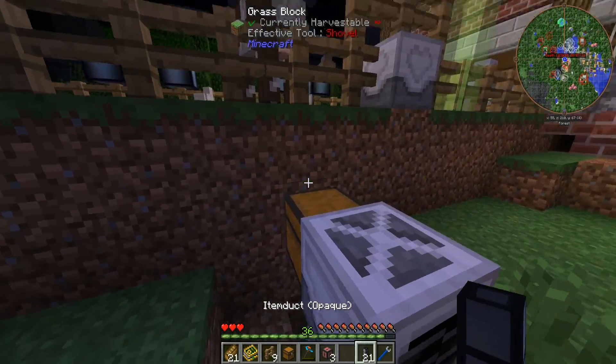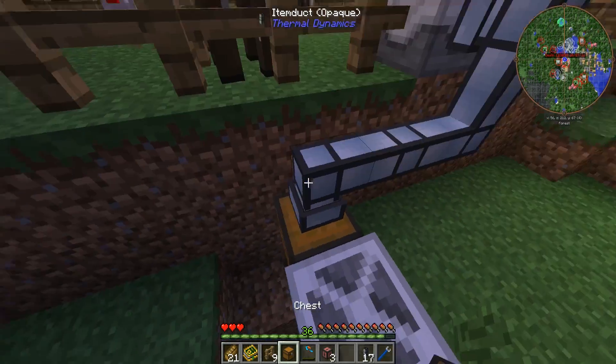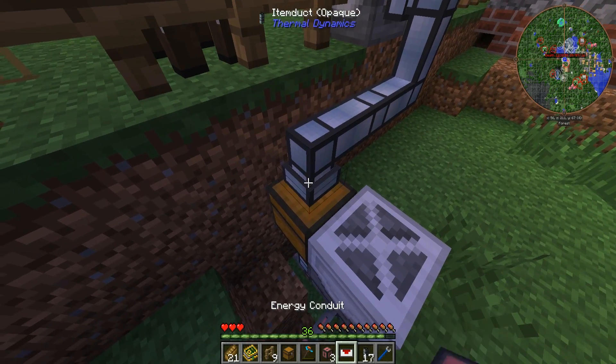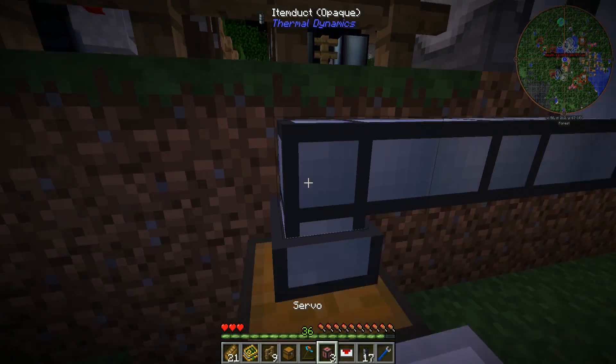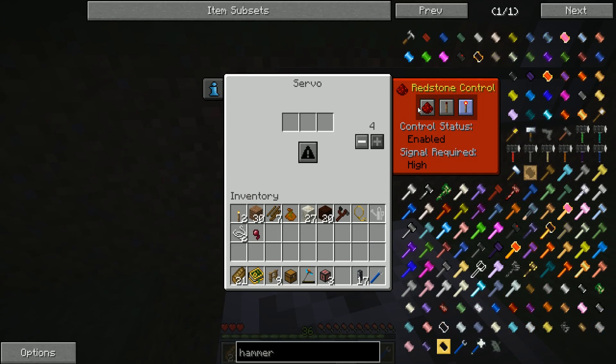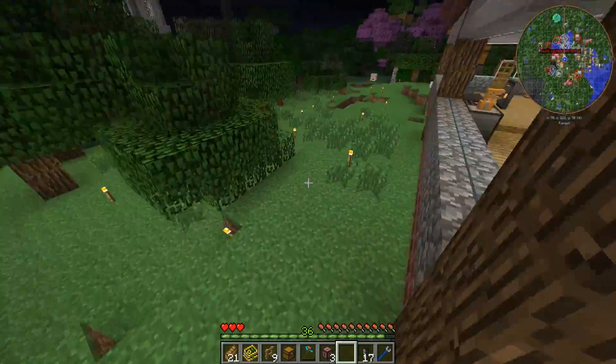All we need to do now is make sure that all of the wheat is pumped out and around and into the breeder. So we stick down another servo, right-click it, ignore redstone, set to whitelist, and whitelist wheat. Now all we need to do is grab some wheat seeds and we should be good to go.